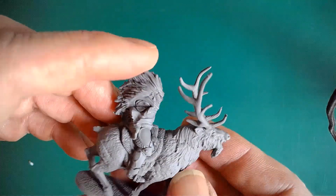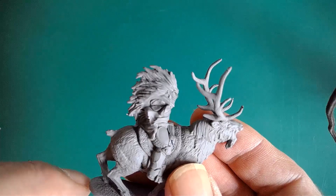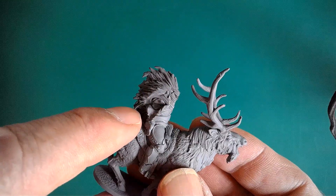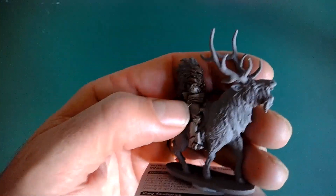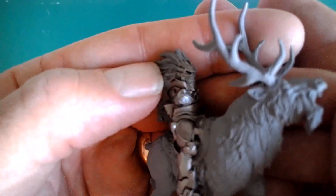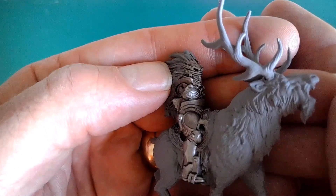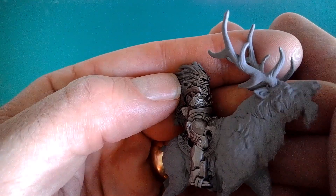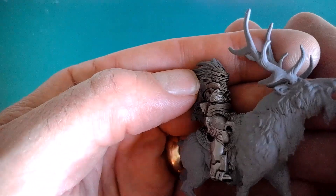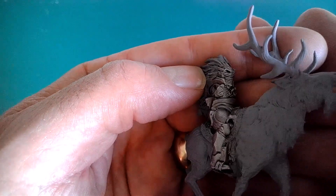First things first: put on a coat of Leadbelcher metallic paint all over the Balor bits. Washed him with nuln oil, which darkened him down, then dry-brushed the Leadbelcher back over the top, and then gone through all my other lighter silvers to get him to this point.